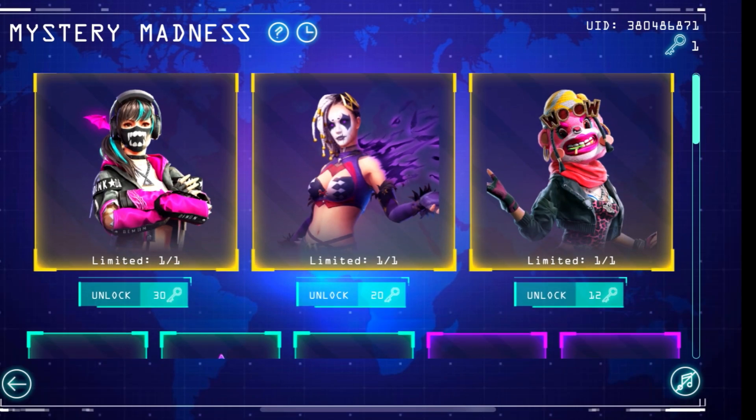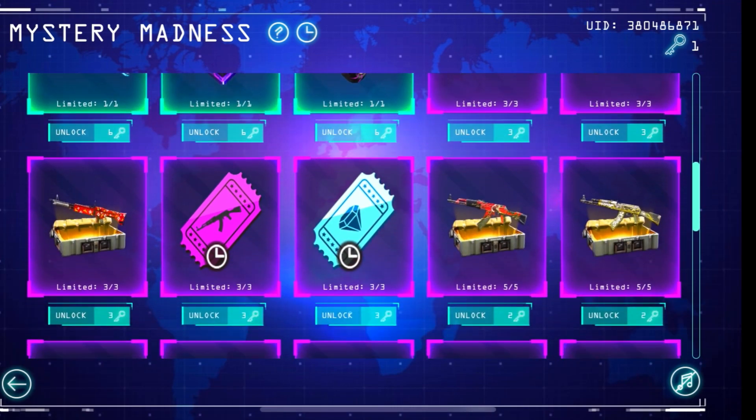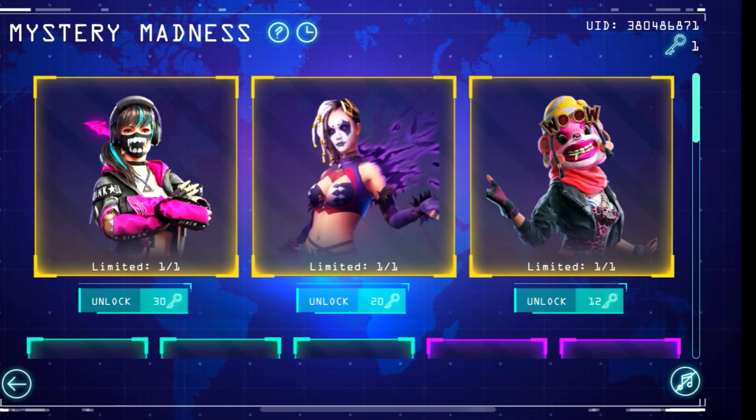The missions are normal — not too hard. Matches and similar tasks will come up and give you options. There are a lot of rewards including a pan skin, a truck skin, and diamond royal vouchers.